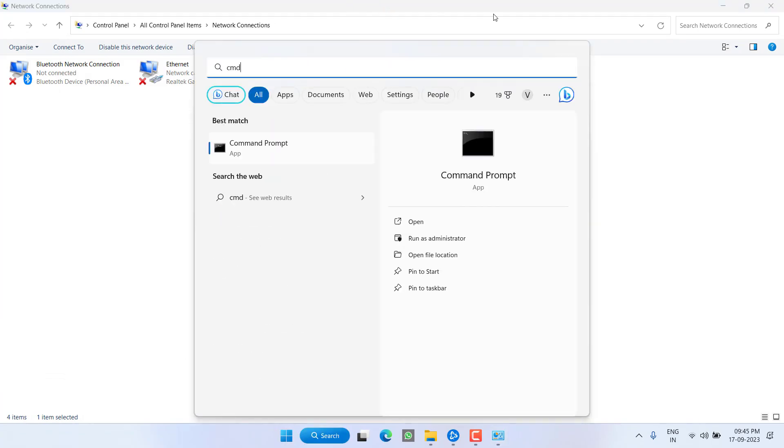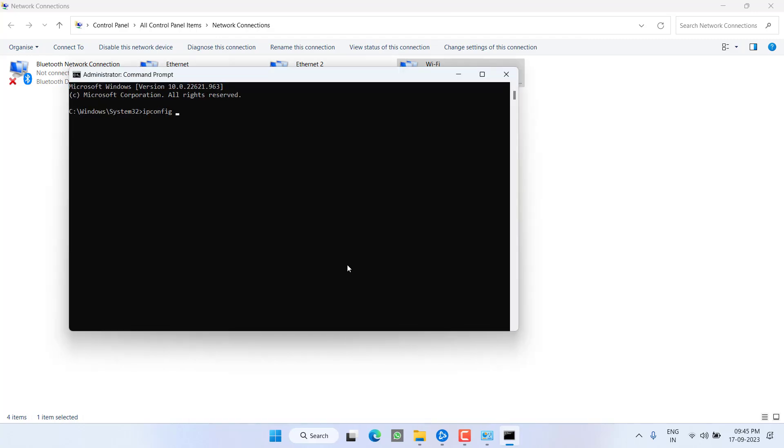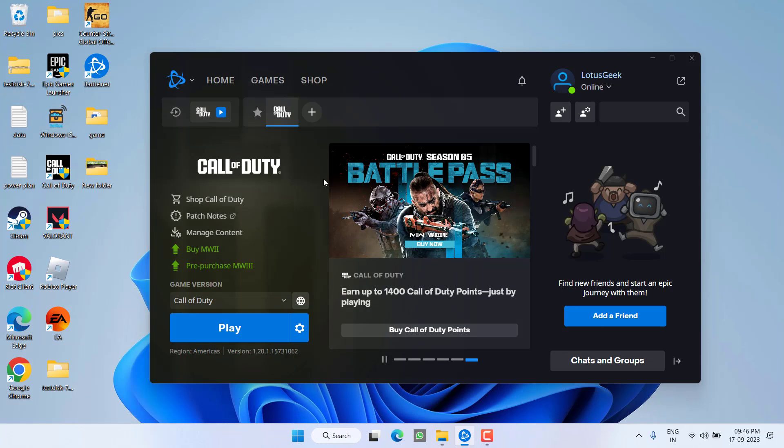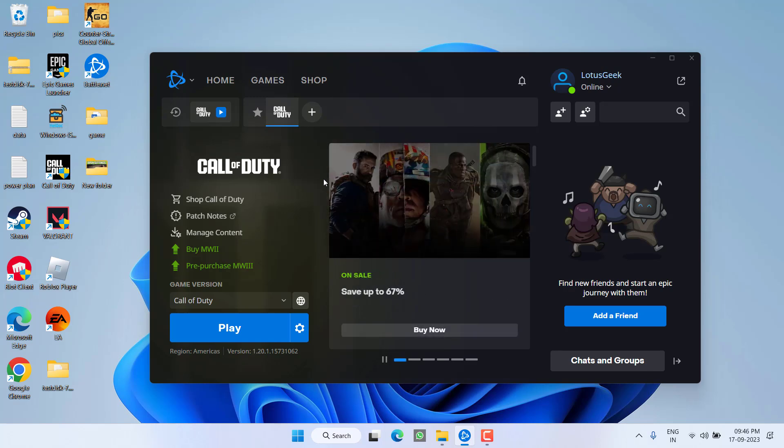Now refresh your Wi-Fi by opening the Start menu and typing 'cmd', running it as administrator. Type 'ipconfig /flushdns' and hit Enter. Once done, close it and try to play the game again to fix the Modern Warfare 2 fail to start matchmaking issue.